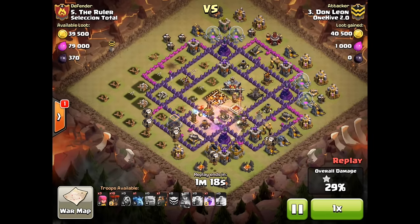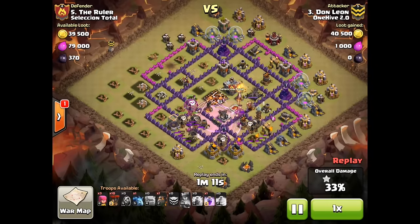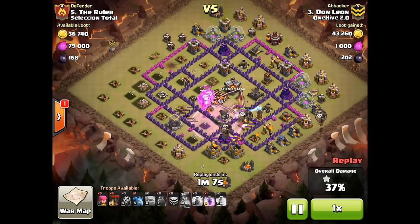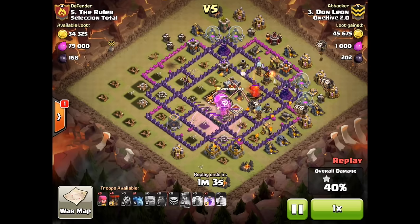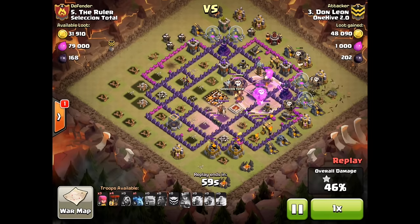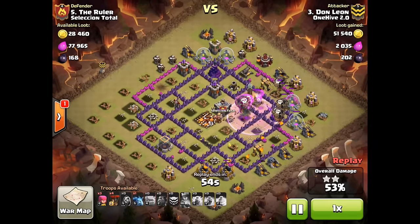He ends up getting a beautiful loon drop here overall and a beautiful rage. He puts the rage so that his loons are going to be covered by the rage the entire time as they go from inferno to expo to the second inferno — just an absolutely beautiful loon drop by Don. He ends up getting both infernos down within about five seconds of each other and just completely destroys the base.